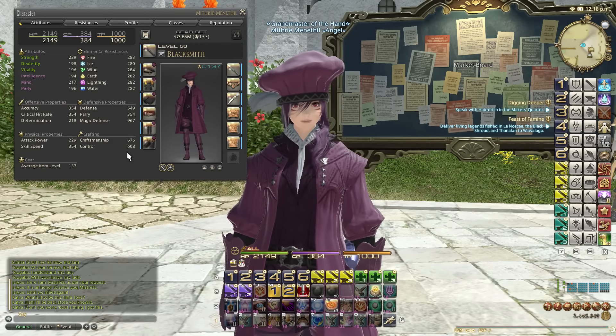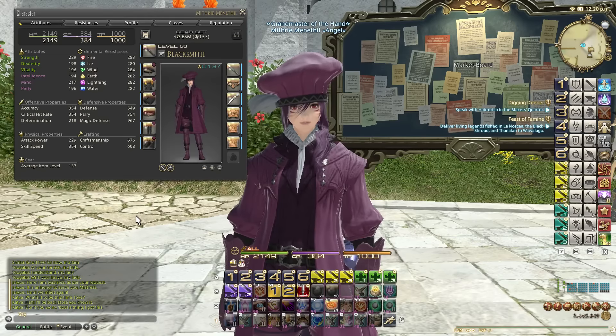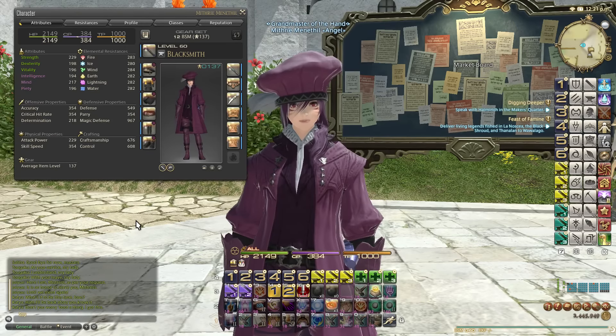Unbuffed stats are 776 craftsmanship, 608 control, and 384 CP. I've put it all in a spreadsheet for you, so let me load that up.